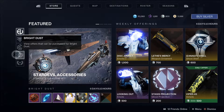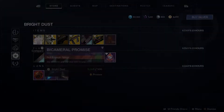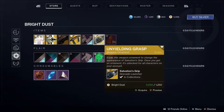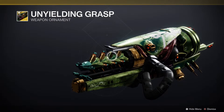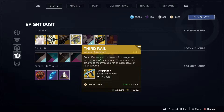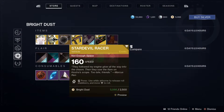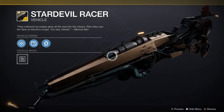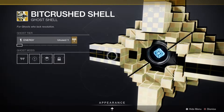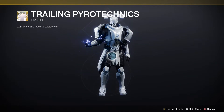Let's have a look at the Eververse Bright Dust items for the week. We've got Bicameral Promise — a really nice looking ship. We also have an ornament for Salvation's Grip, which looks very nice. We've got the Forbidden Visage Gauntlets, the Third Rail ornament for Risk Runner — that looks really good. We've got the Star Devil Racer, the Bit Crush Shell which is very retro, and Trailing Pyrotechnics which is an emote.